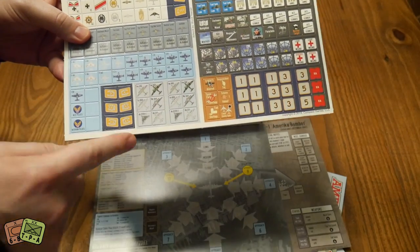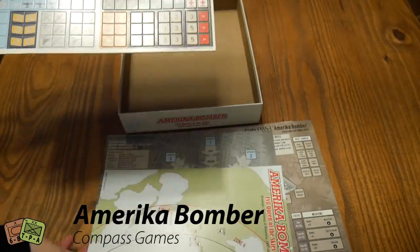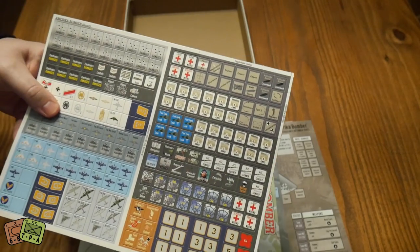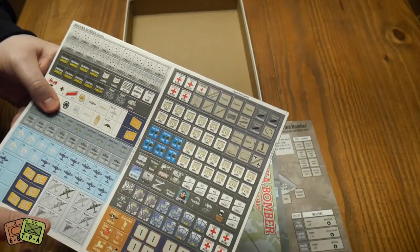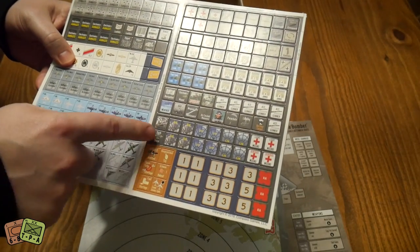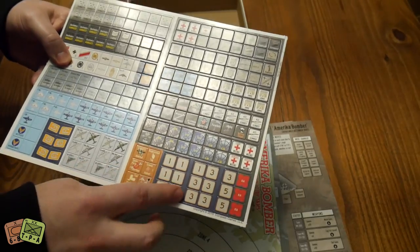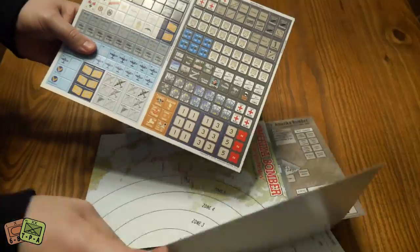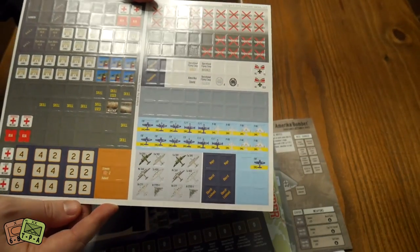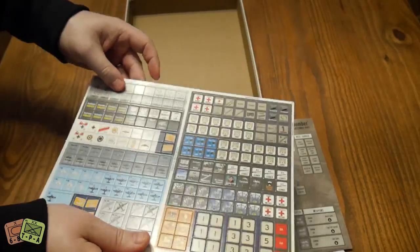These are the enemy fighter counters you'll be shooting down. There are zone movement markers, wounded markers, skill markers for when crew become experts or aces that give you modifiers, and a whole bunch of ammunition markers. There's accuracy, target zone, high altitude, level, and low markers for bombing runs. Some numbered markers are possibly for the research track. Some are double-sided for damaged enemy fighters, different number denominations, or inoperable electronics and systems.